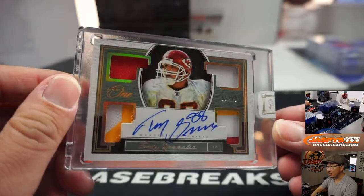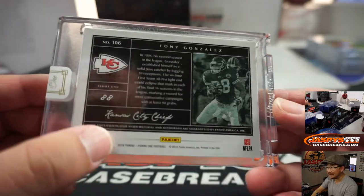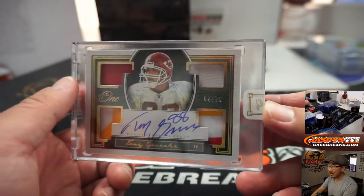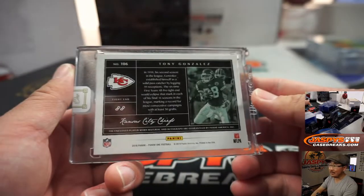Next box — that's pretty cool, look at that. Two out of 10. This is last year's product right here — Tony Gonzalez. 2018, you can tell by the cursor right there; it's kind of hard to read the name sometimes. Quad Relic and Auto, Tony Gonzalez. Peter Lombardo with KC. Nice.